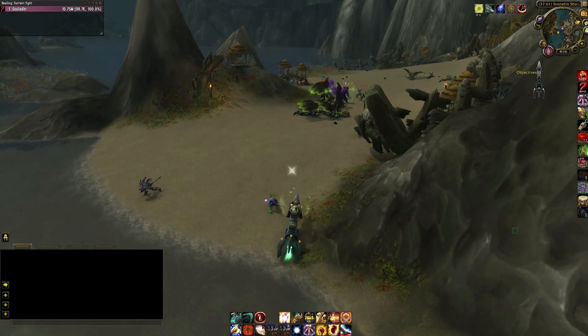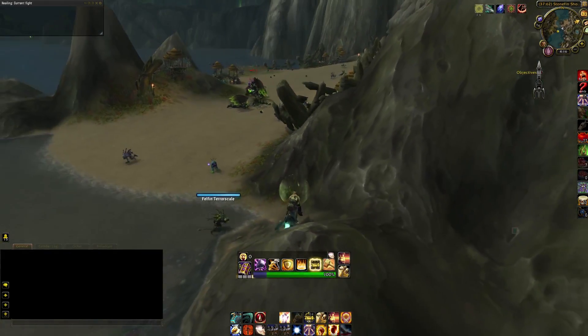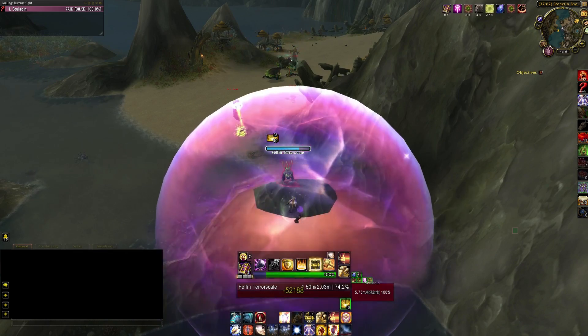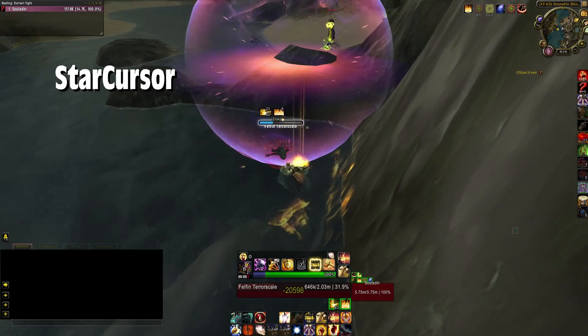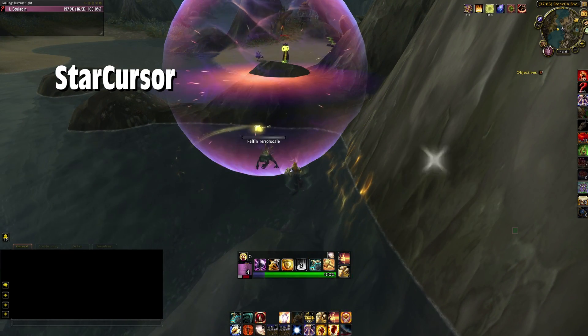The first add-on that you might notice is this little star-looking thing that you see on screen. You actually happen to also see Weak Auras there, but let me talk about this little star thing first. This one is called Star Cursor. This particular add-on gives me the ability to much more easily see my cursor on screen.